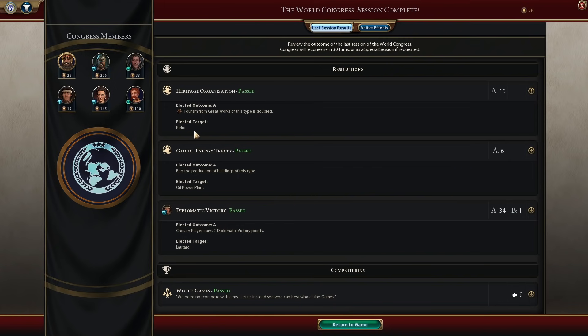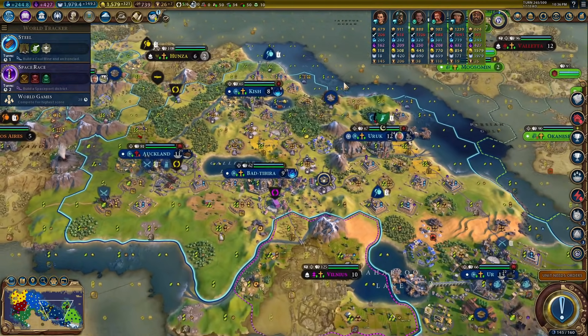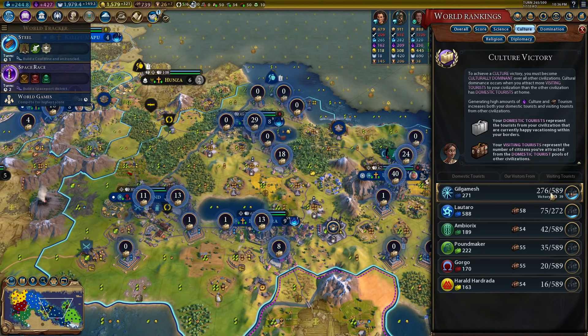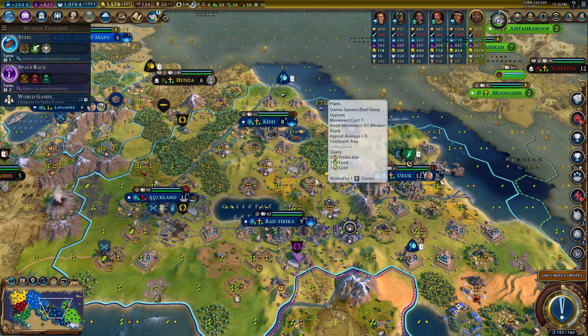Like, how are we going to win this game? We are so far behind. We haven't gotten a single great person this whole game because we've been so far behind — always like 50 turns behind. But we have to get 589 tourists. Now we're down with victory in 39 turns — this is much more reasonable. What I was thinking is we're going to build campuses everywhere and go straight for uranium and then giant death robots.